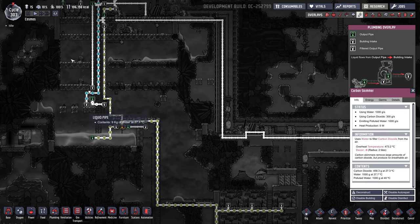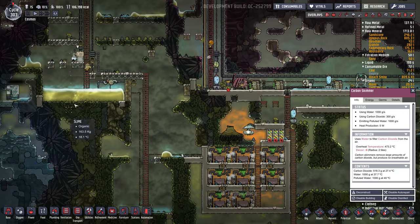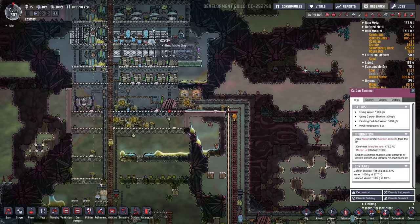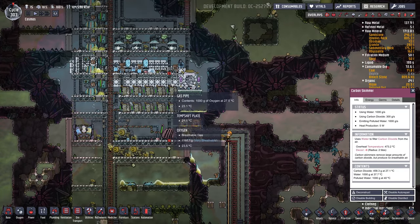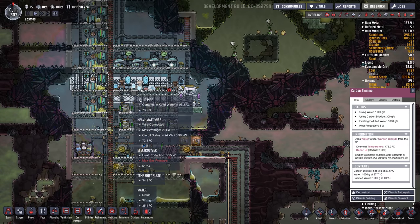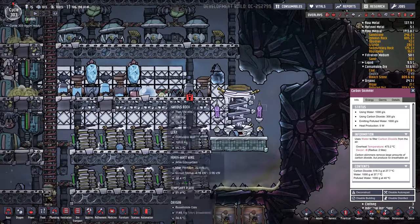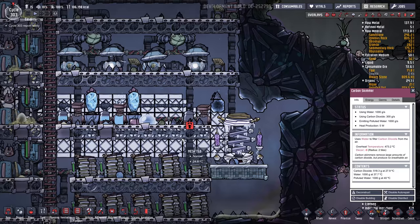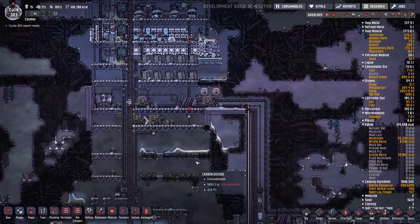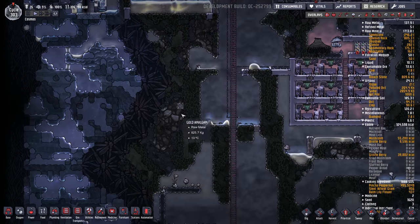Now that we've hooked up our geyser, we're sending 95-degree water into our electrolyzers. I have a third one but haven't hooked it up — plenty of oxygen. The name of the game has been cooling. Tons and tons of cooling.